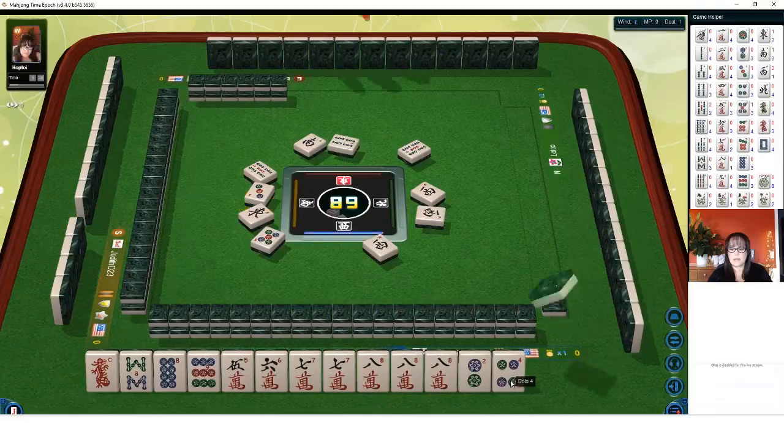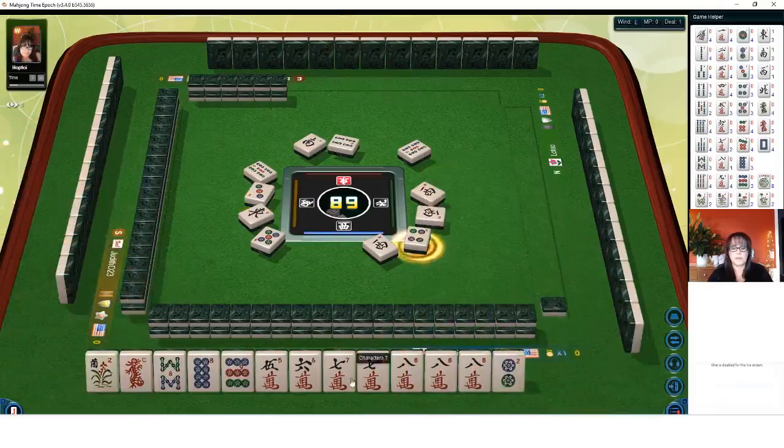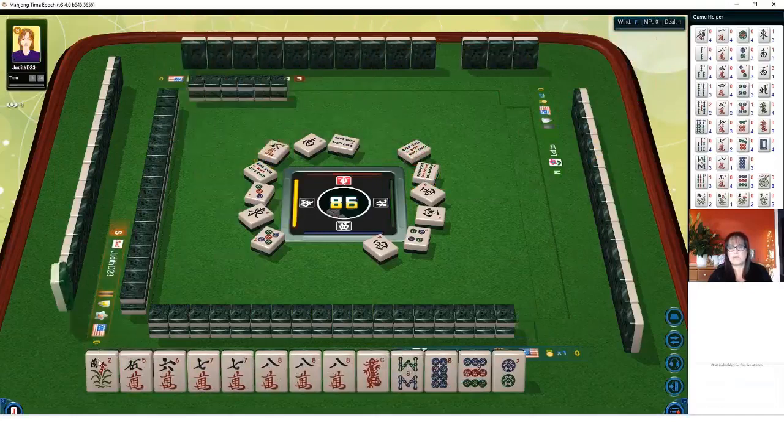Three dots. There's a flower. Four dots. So maybe we could do seven, eight, dragon — fifth hand down. Nine bamboos. Seven, eight dragon with flowers — fifth hand down, potential.